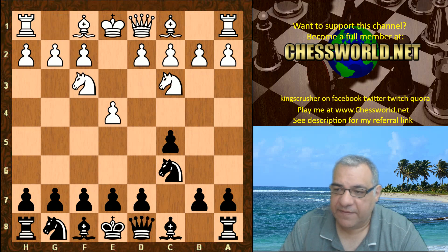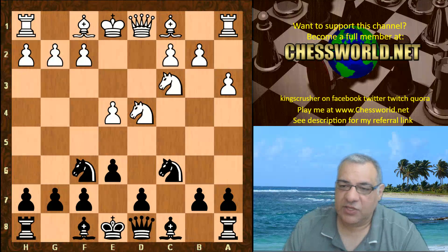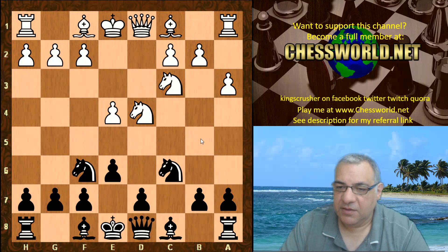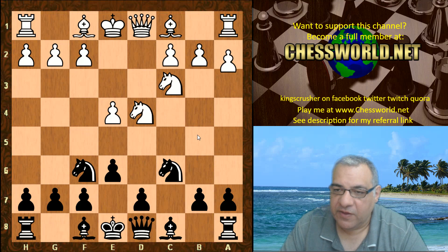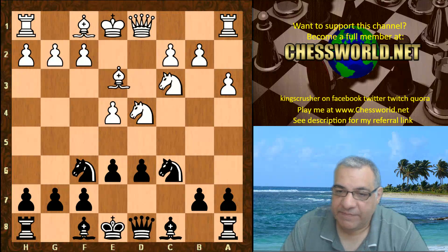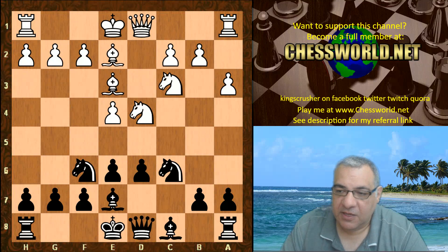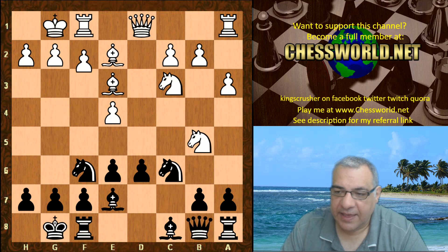Book moves: Knight f3, e6 — we have an open Sicilian. Knight f6 from Leela. a3 is slightly unusual; more usual is Knight db5, which is a way of getting into things like the Sicilian Sveshnikov. But a3 is an interesting move and has been used a lot as well. d6, Bishop e3, Bishop e7, Bishop e2, both sides castle, Queen c7, Knight db5, Queen b8, f4, a6, the knight goes back.